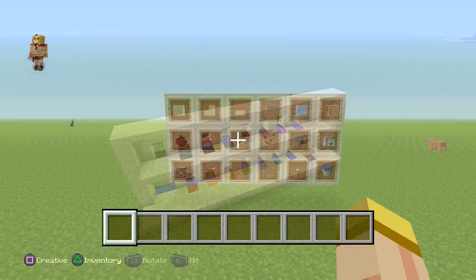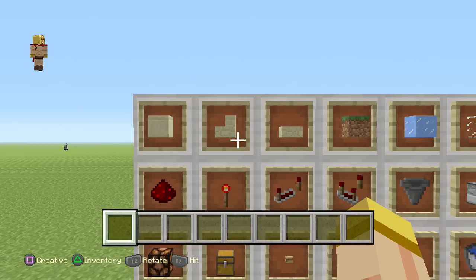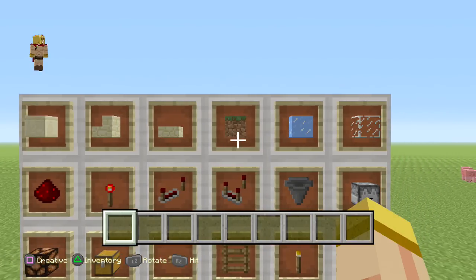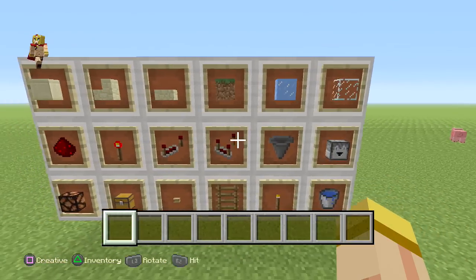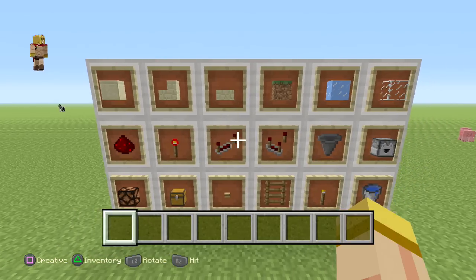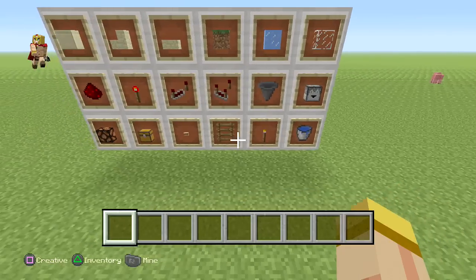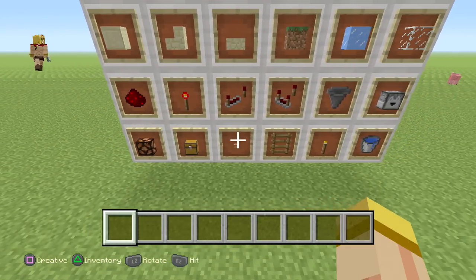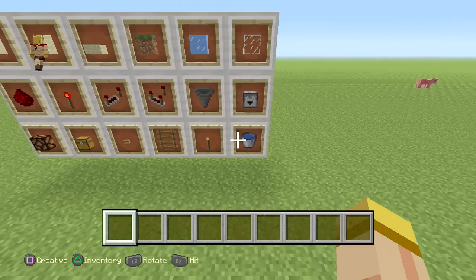Let's go over the basic materials needed for this build. You will need a block of your choice, some stairs, half slabs, a lot of dirt blocks made sure to grass, ice, glass, redstone dust, a redstone torch, a repeater, a comparator, hoppers, one dropper, optionally redstone lamps, some chests, a button, some ladders, a bunch of torches, and a few buckets of water.